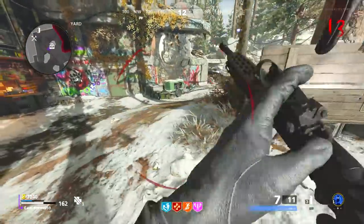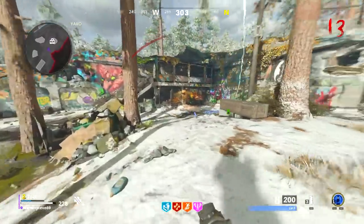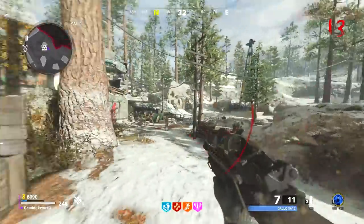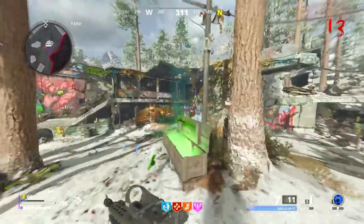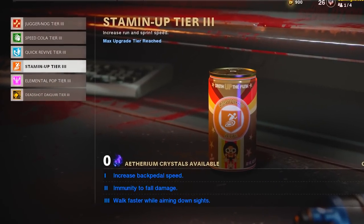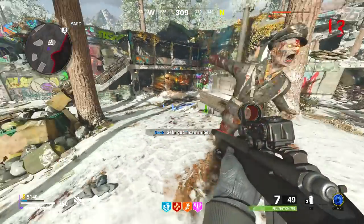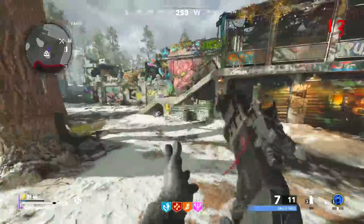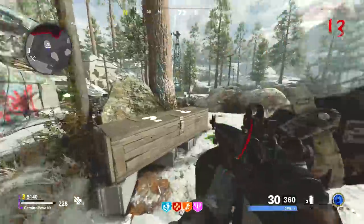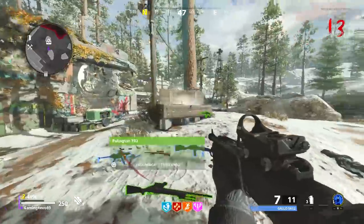First things first, before the release of Black Ops Cold War, there were a bunch of leaked images surfacing online. I won't be able to show these images within this video, however these images showed the menu of the game during its alpha and they showed that all of the skill upgrades for the perks, your ammo mods, the field upgrades and also the weapon classes had 5 different upgrades instead of the 3 that we have currently within the game. Apparently the reason the other upgrades were removed was because Treyarch felt like you were too overpowered.